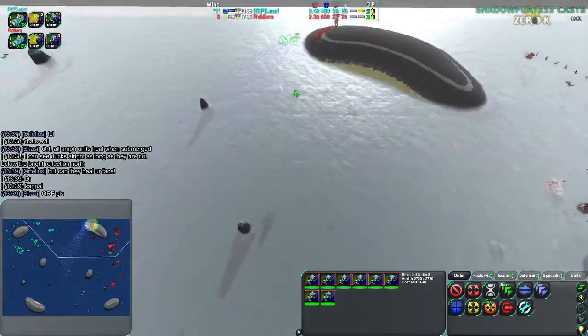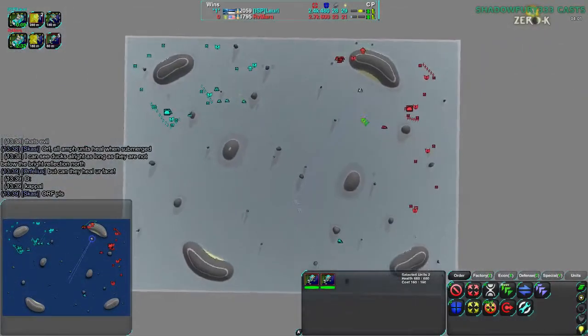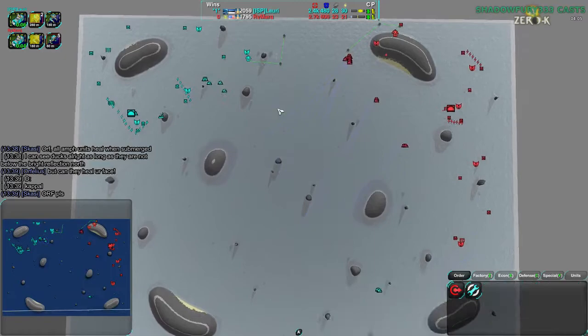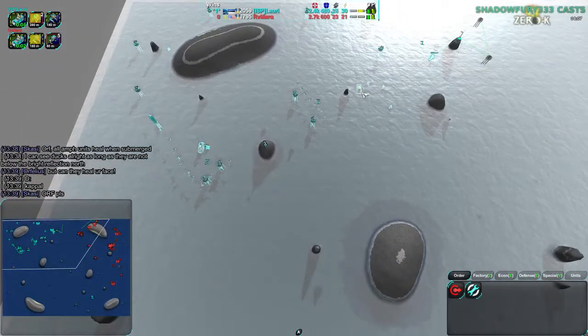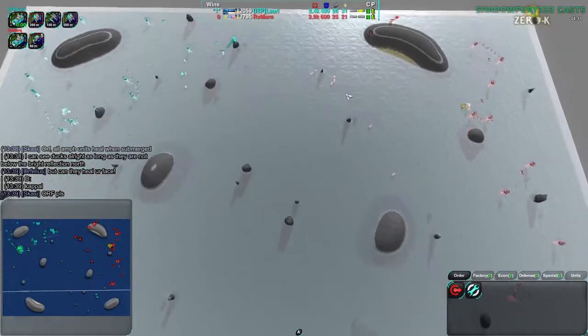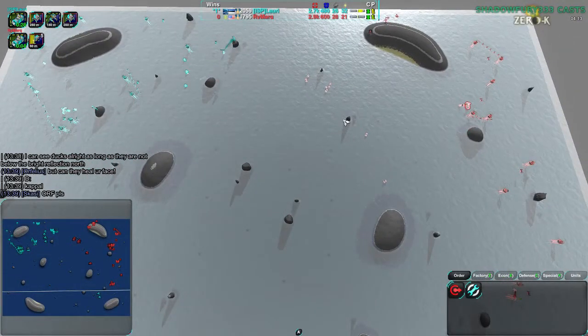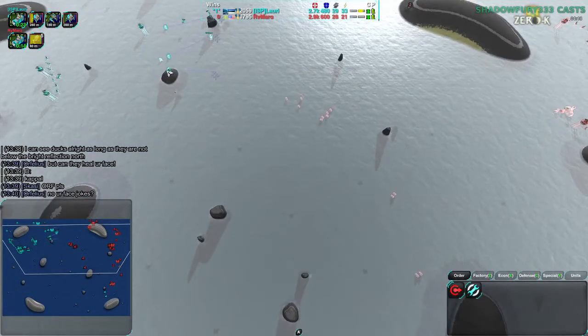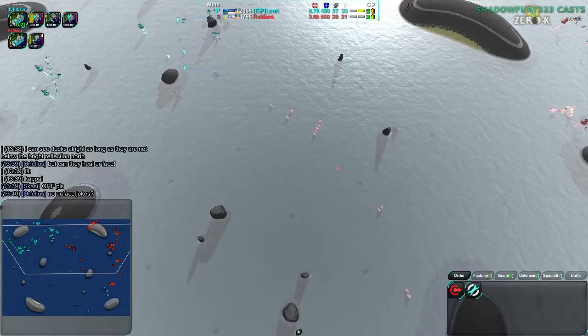Rymark is now getting a lot of ducks — that is a lot of ducks, most of which are Rymark's; only three are Lauri's, the other sixteen or so are Rymark's. But Lauri is going for Scallops instead. One Scallop has been built. Scallops are above-ground riot units, but below ground they're more like skirmishers — they throw depth charges out, great at range.